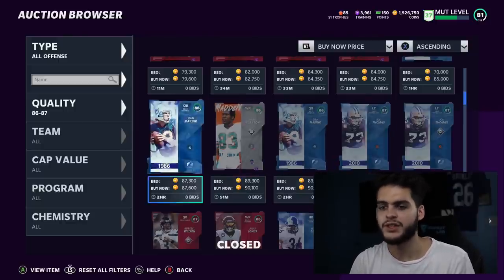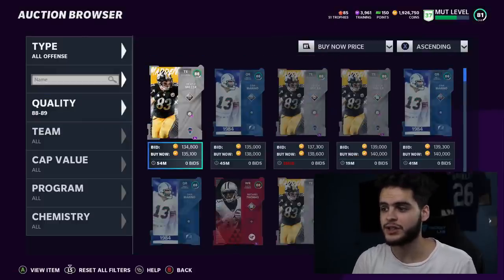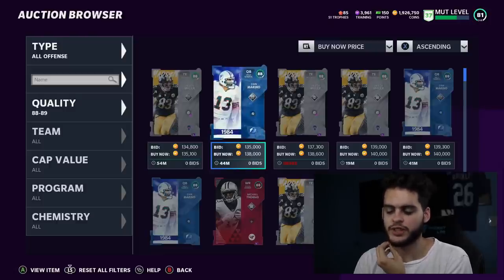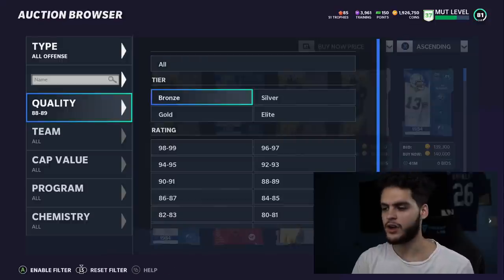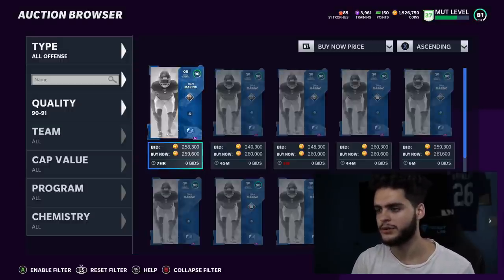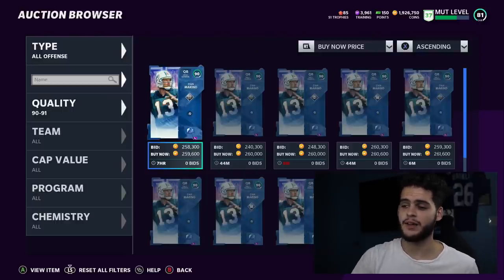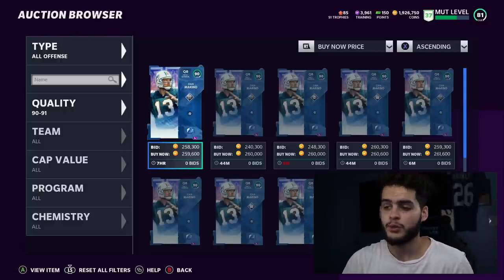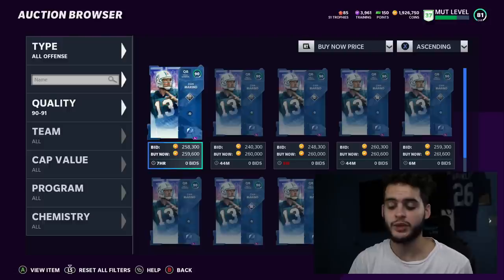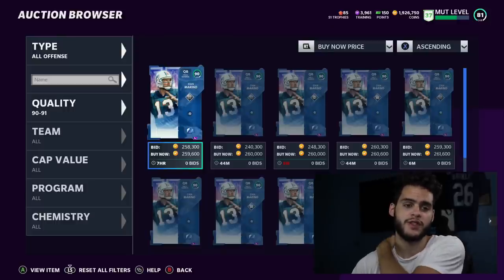The 88 overalls go for about 135-138k, quick-sell for 2,500 training, and have a value of 49 coins per training — stepping back from the 87s. Now for the best coin value in the game: Dan Marino, a 90 overall. If you can snipe him in the 240-250k range, you get him at 47 coins per training on 5,000 training — tied with the 87s as the top value.